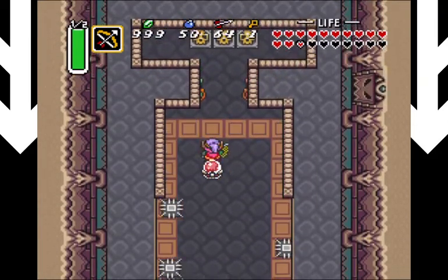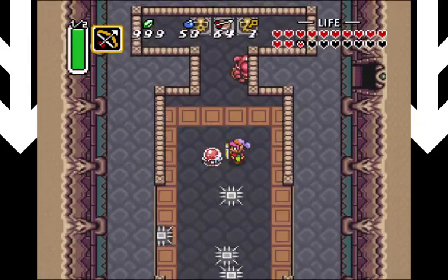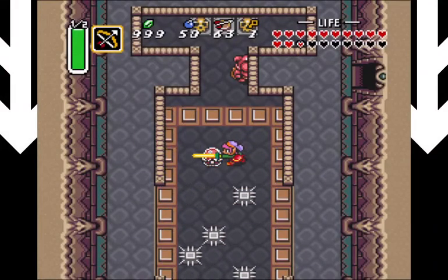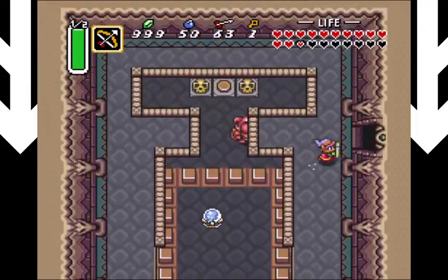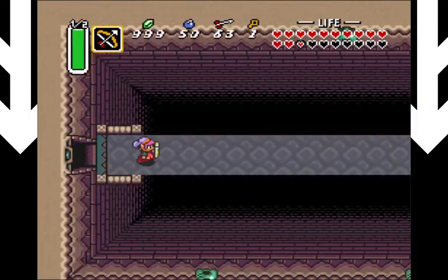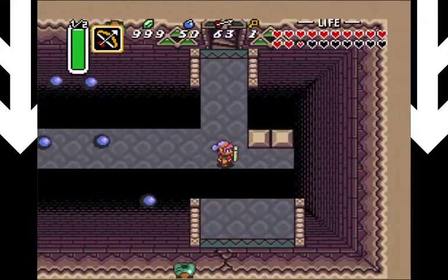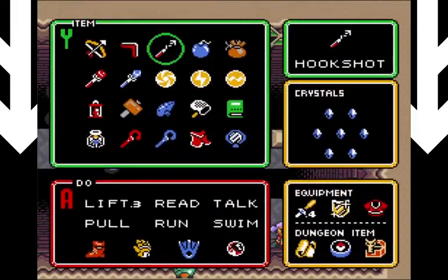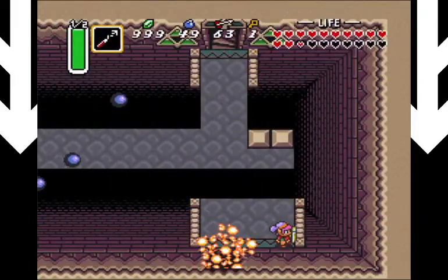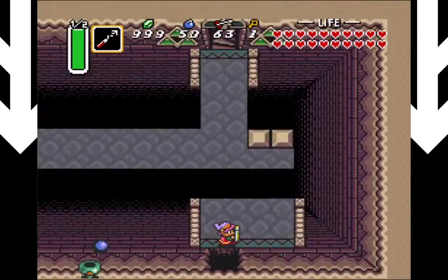We've got to head over here and hit the switch to uncover a button. I accidentally pressed the wrong button, but I managed to get all the spikes gone - nice, that never happens. This room's a cannonball room, but I won't let that bother me. This room we have to bonk off there, and it contains nothing but some fairies. I'm going to take them because I took some damage. And we can just hookshot across.